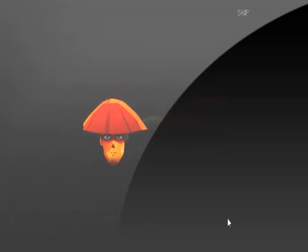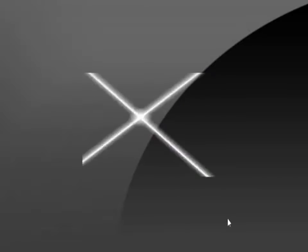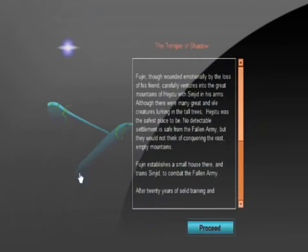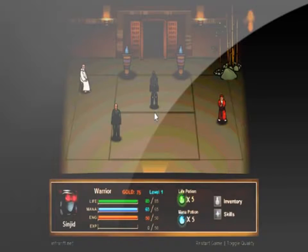The story behind this game is there's a huge war going on, so Sinjid's father gives Sinjid to his friend Fujin, and his father goes back to the battle knowing he will probably die, but hopes he can move the battle away from Sinjid. 20 years after that happens, Sinjid has been going through solid training getting ready to avenge his father.